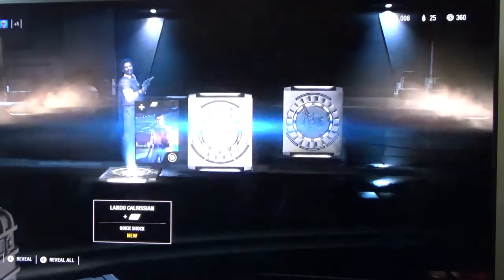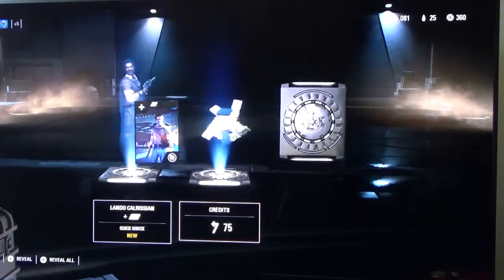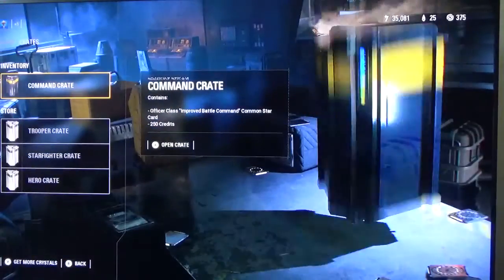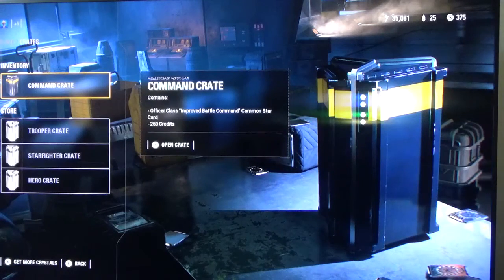Quick look for Lando — credit, 15 crafting parts. This one contains officer class improved battle command, common star card, and 250 credits.